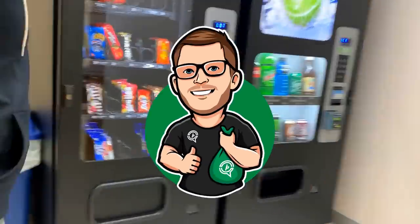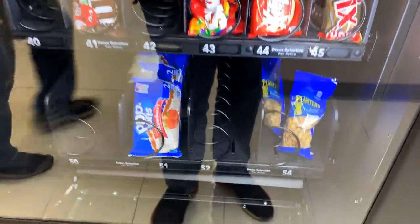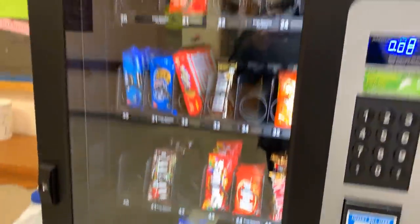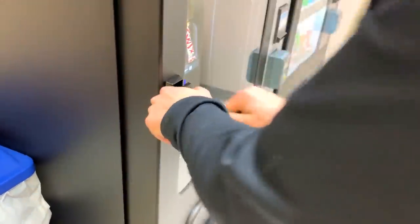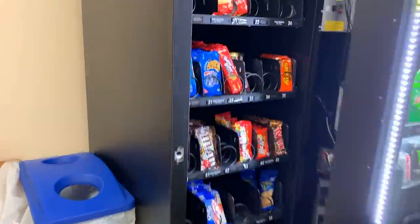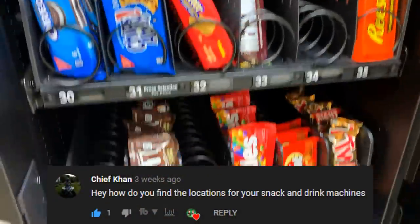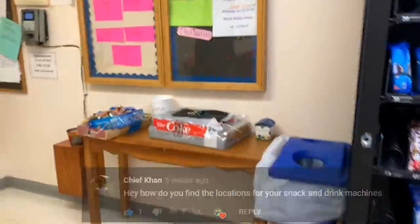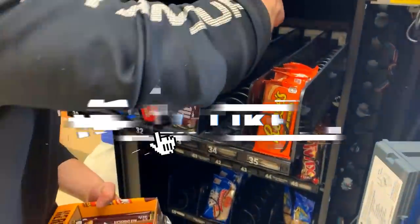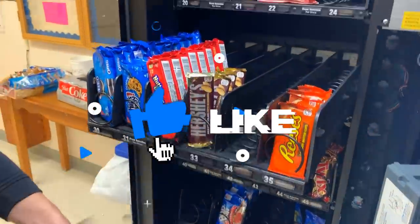Hey guys, what's going on! My name is Cody — the guy you see on screen is Eli — and today we are collecting money from our six vending machines. This includes two of our Future combo machines and four of our full line machines. We're going to start doing quick tips answering your questions more often again in our videos, so ask anything you'd like. Please be sure to like this video if you enjoy these collections.